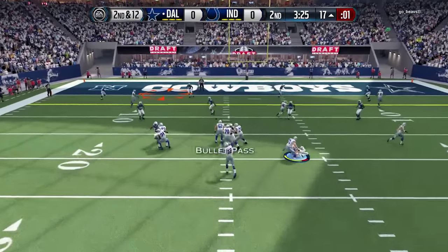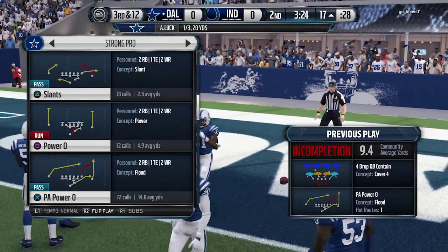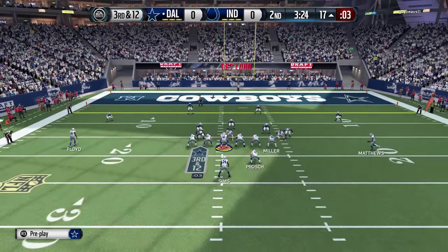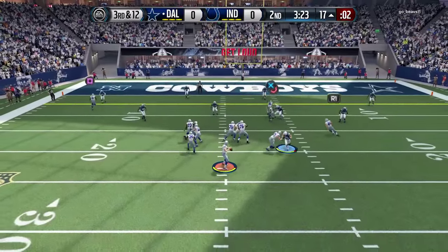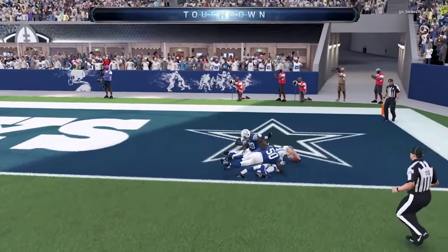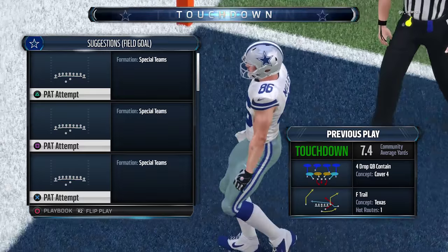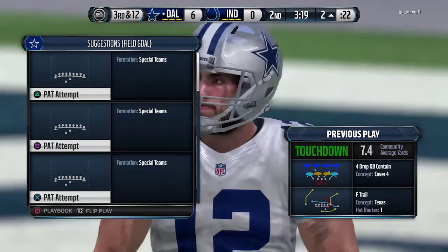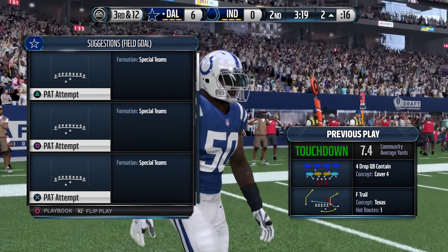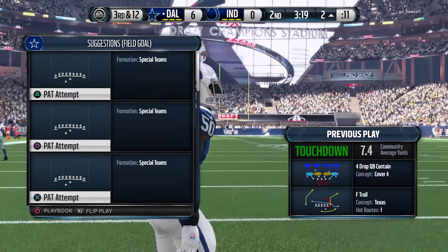Second and 12. Michael Floyd — how do you not catch that? They hit you right in the hands. Third and 12, unfortunately. We dropped the ball there on second down — that should have been a touchdown or at least a big gain. Now we're going to try and throw it into the end zone. Zach Miller making a big catch, breaking a tackle, getting into the end zone. My opponent ran drop four QB contain every single play on defense, and I knew the corner route would be there. It was a safe throw because Andrew Luck has such good throw medium accuracy. Great play for us — we pick up the touchdown.